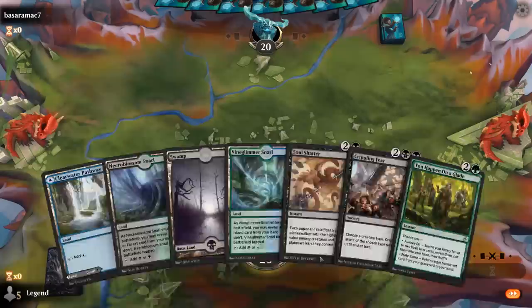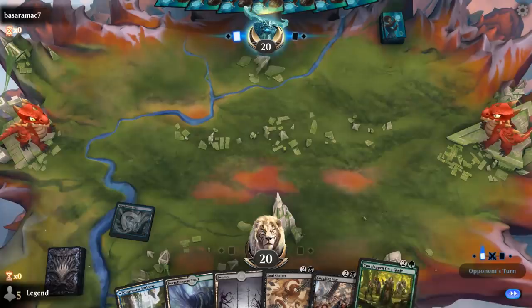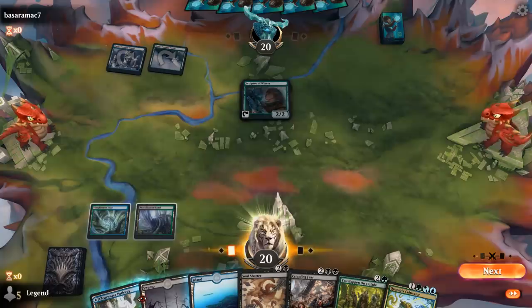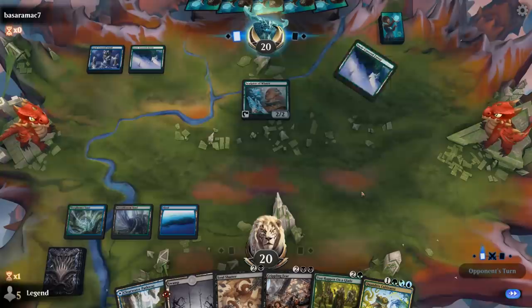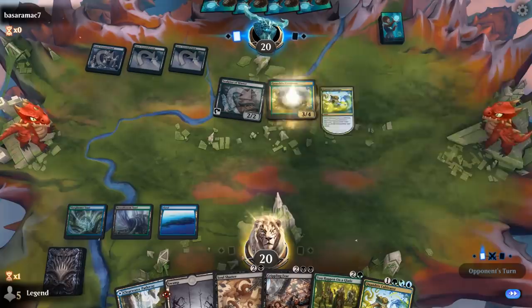We're on the play with a fine hand — plenty of interaction. This can help us hit our land drops or get back one of our win conditions later. There's a Sculptor — I could Soul Shatter, but it doesn't seem necessary. Maybe Soul Shatter whatever they ramp into if it doesn't die to Crippling Fear.